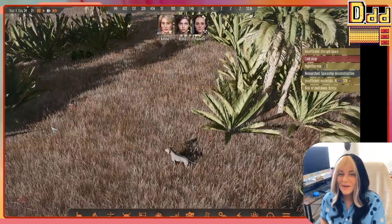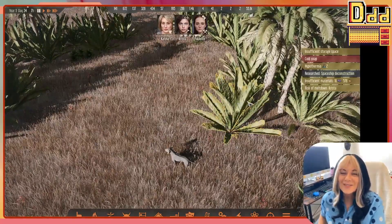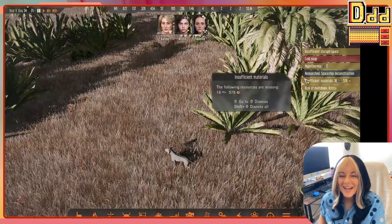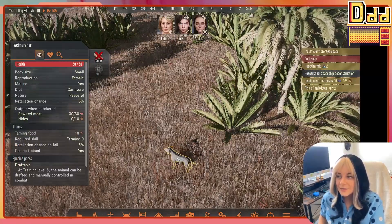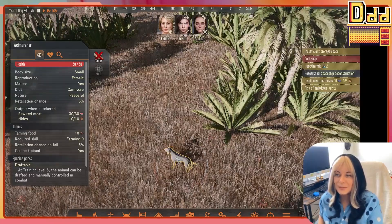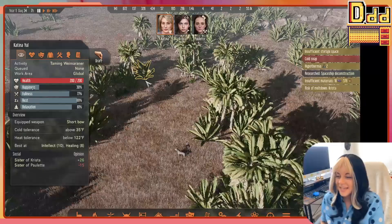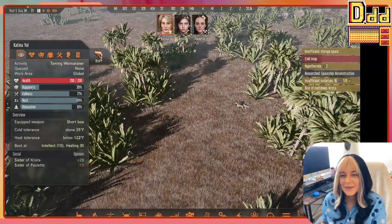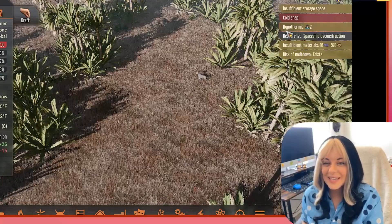Oh man, what have we got going on here? I'm going to pause because it's been a while and I don't really know what's going on. I'm looking at a dog — is this a tamed dog? It is not. So I'm assuming I'm staring at this dog because I want to tame it, and I think Katina is heading this way to do the taming. That is exactly what she's doing, so that's good.